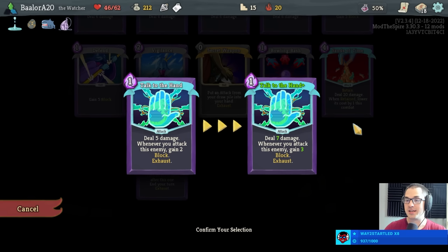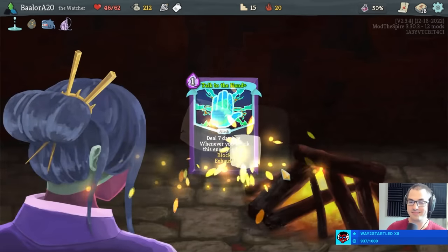Leon says they're always surprised at which decks good players can beat A20 heart with Watcher. I think we showed on stream one time — an ascension one Watcher run where I wasn't allowed to add any cards, just eruption, vigilance, strikes, removed all the defense, and we were able to beat the heart with that. If I had to pick one character to win an A20 run for my life, I feel like I would pick Ironclad. Statistically I should pick Watcher, but if my life is on the line I want it to be an Ironclad run — and then I want to get Feet in act one.